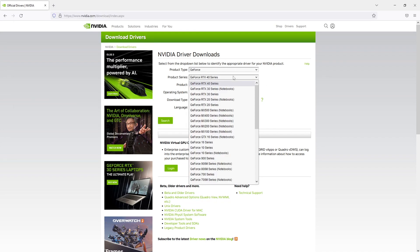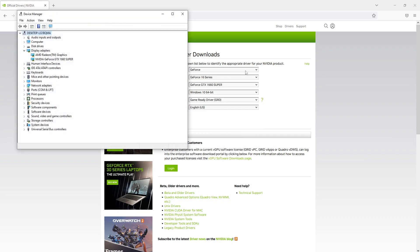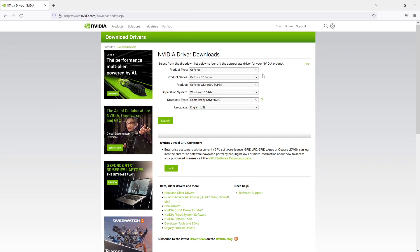Next I need to select my series — I've got the 16 series. I know that because it's the first two numbers where it says 1660. So next you need to select your product; I've got the 1660 Super so I've got that selected. Then you need to select your operating system.